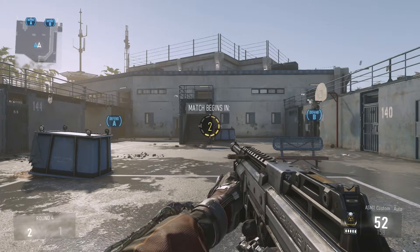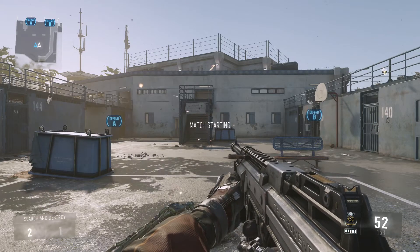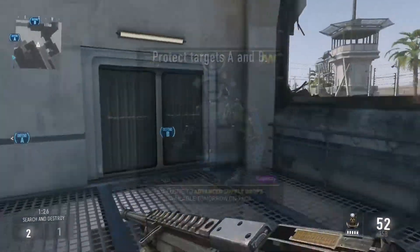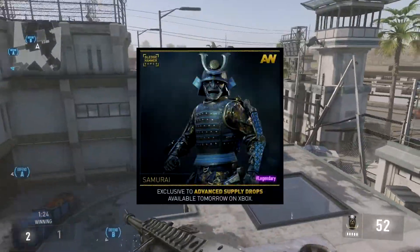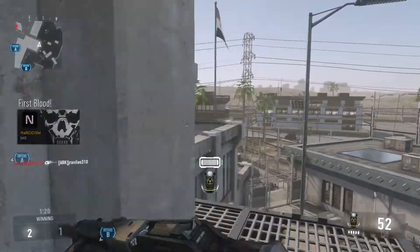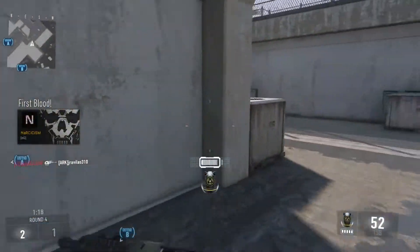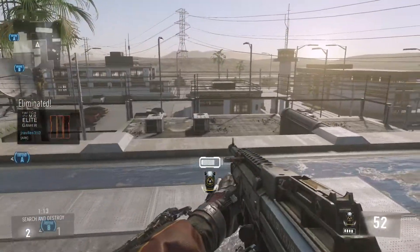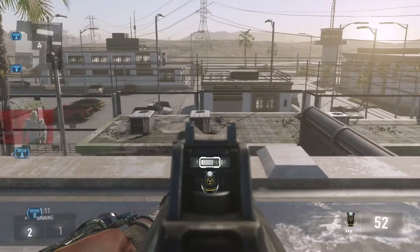It's Wednesday, letting you guys know you need to get on multiplayer and get a supply drop. What you're going to get in that supply drop is the Ronin helmet — the samurai helmet, the one and only, the best looking helmet in the world. Play some multiplayer and get that supply drop so you can get the Ronin helmet. No matter what, you will get it on the very first supply drop, starting tomorrow probably at 9 o'clock in the morning Pacific time.